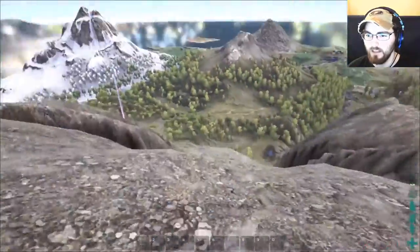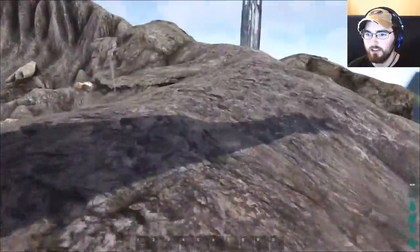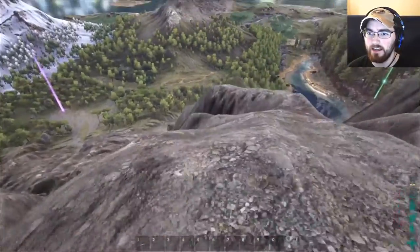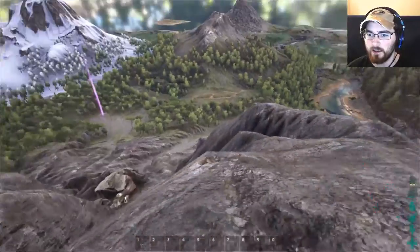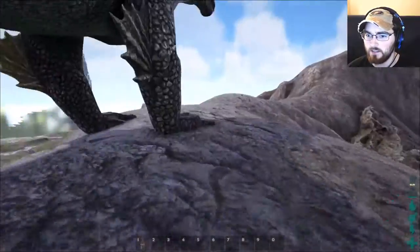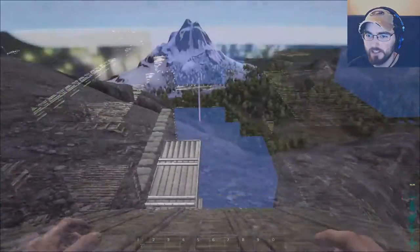I'm also gonna build a watchtower over there. Another thing I'm gonna build is a giant ramp all the way down the side of the mountain so you can get immediate access to that whole forest right there — so you can take a mammoth down the ramp and up the ramp and do all your building.